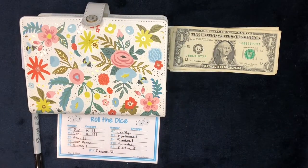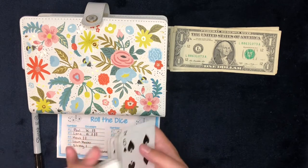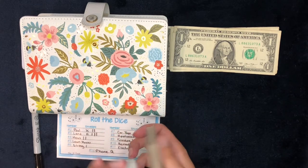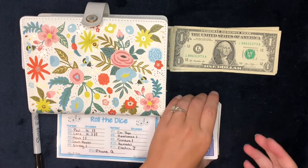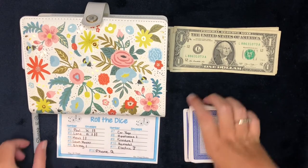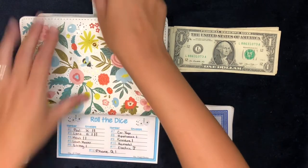It looks like there are still a few envelopes that haven't gotten any money. Next up — queen. Queen is phone bill. That's going to get a dollar.